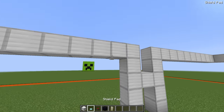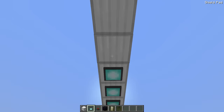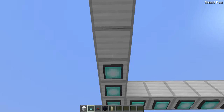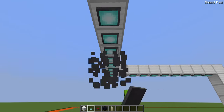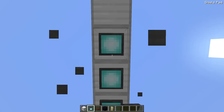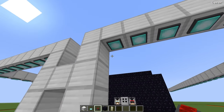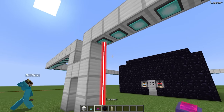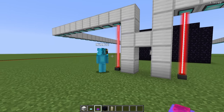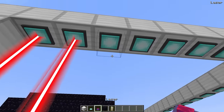With the iron wall frame complete, they place shield pads along the top of every iron block — these act as the base for the lasers. Then they grab lasers and connect them to the top of each shield pad.